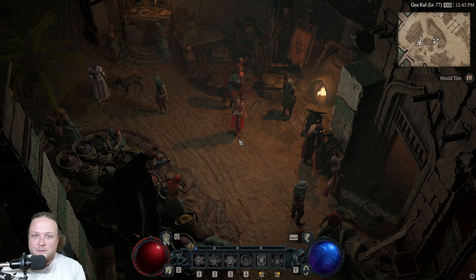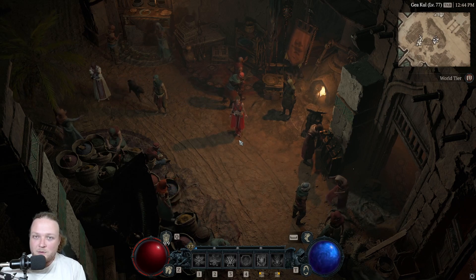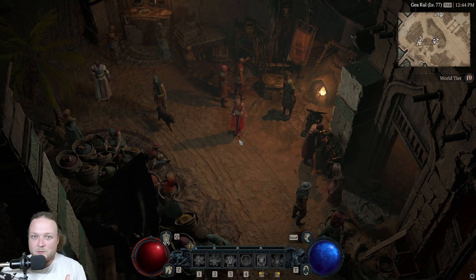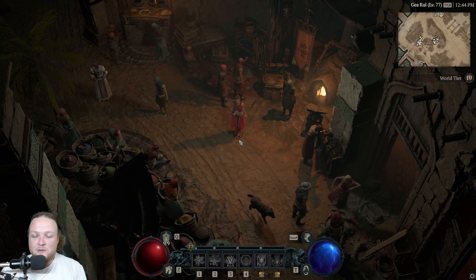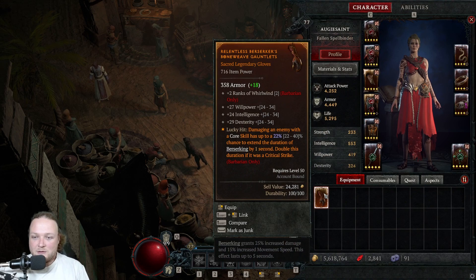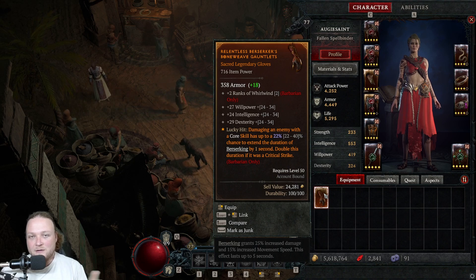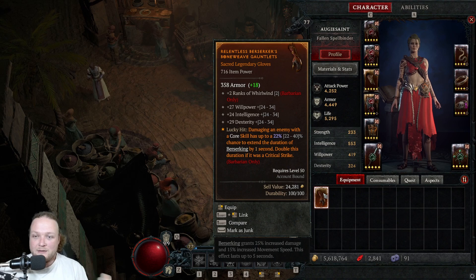Some of you probably already know this — there's been information on Reddit and elsewhere — but items have a certain breakpoint where their stats will increase a little. At the blacksmith, all the stats go up a little, and once you hit a certain breakpoint the secondary stats could even re-roll. So if you go from having a good roll — this one has 27 Willpower, with a range of 24 to 34 — that's a mid-roll, closer to the low end. It will go up automatically when you upgrade, but once you hit the breakpoint it could re-roll higher or lower anywhere on that spectrum.